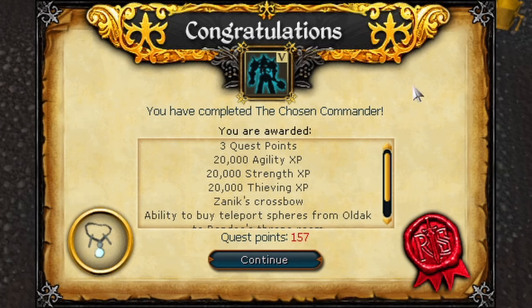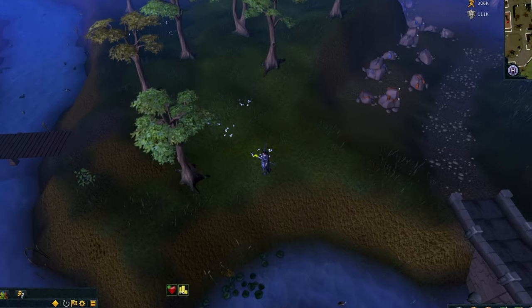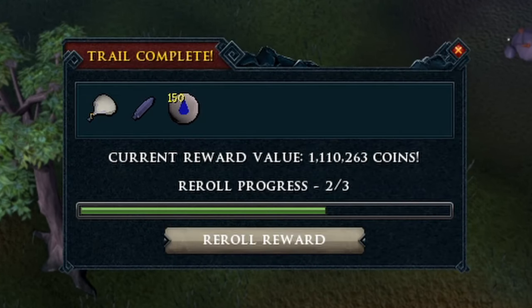The agility XP is also nice because agility is also a garbage skill to train. I have a bunch of footage of clue scrolls but I can't remember where I got them. Another fortunate component though — hooray!